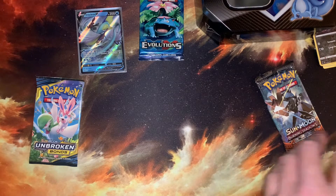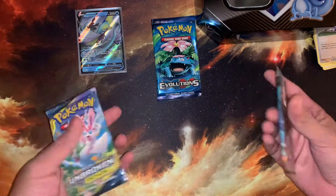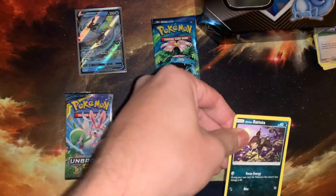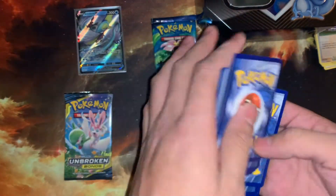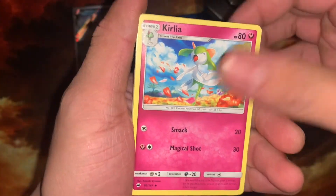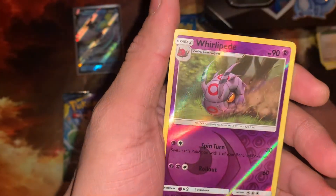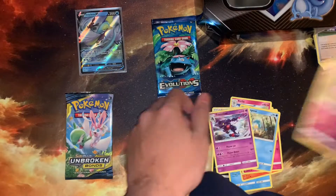Nothing yet, but hopefully these three packs can bring us some luck — they're the best three out of all five. Let's see what Burning Shadows can do for us. From this pack: Fomantis, Kirlia, Olivia, Alolan Raticate, Magikarp, Pansear, Cutiefly, Pampour, Whirlipede, and in the back a Toxicroak, non-holo. Zero for three.